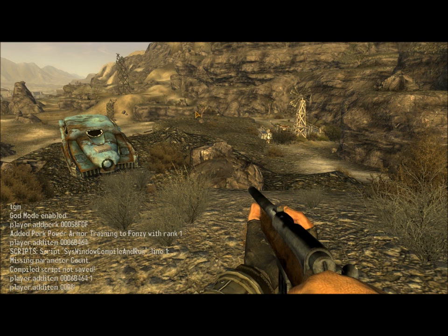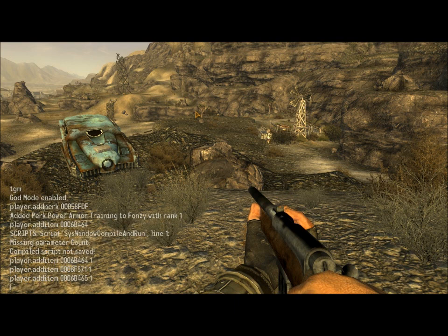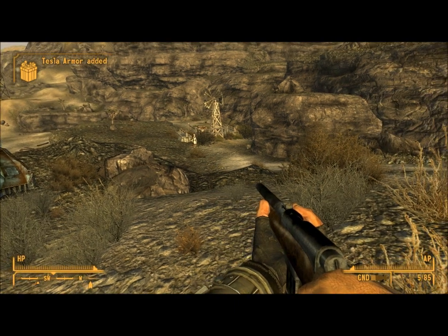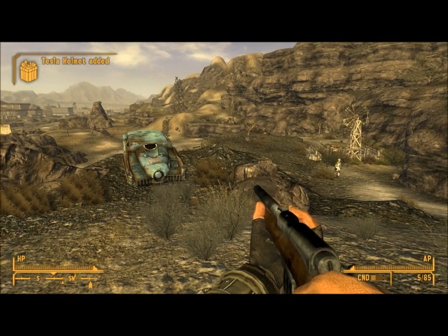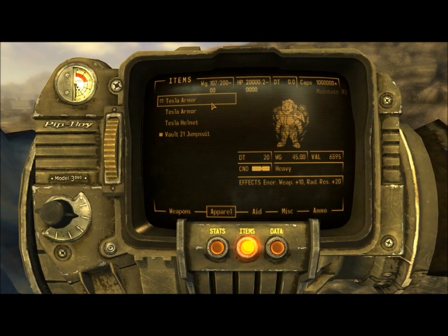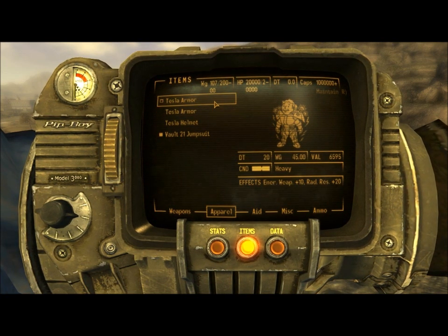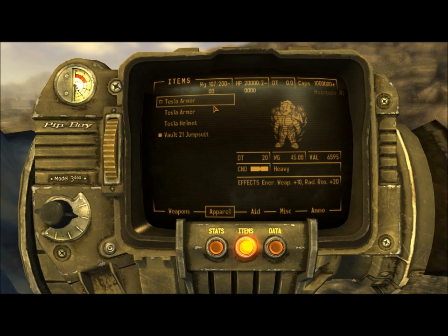One, two, three, eight, F, five, seven, one. And then the last one - Player.AddItem: six, B, four, six, five, one. Right. Let's see what we got. Tesla armor added. Tesla helmet added. I wonder what the other one was. One's like awesome, the other one's like crap. Let's go with this one.